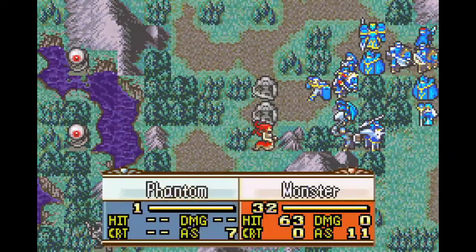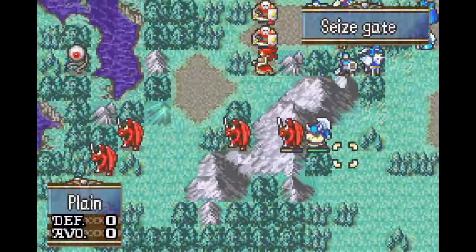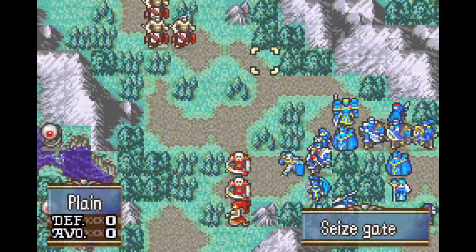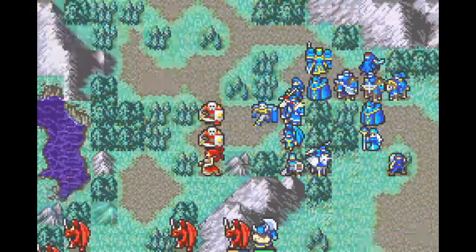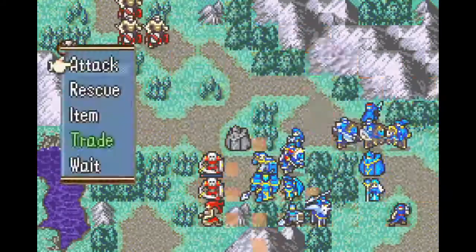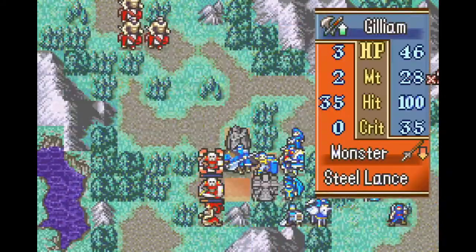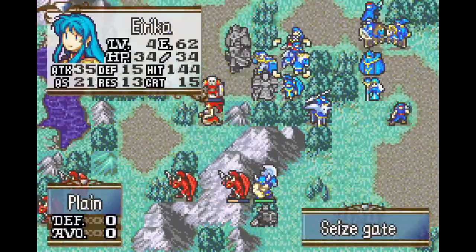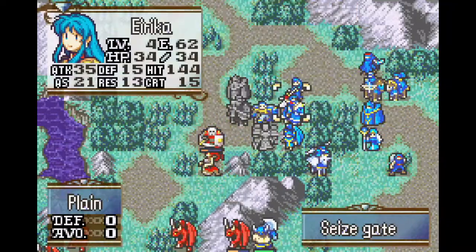There's still a high number of centaurs charging in from the top, as well as the monsters I have to deal with on the south. However, all of the centaurs have a fairly poor hit rate, given that they use weapons such as steel axes. Since this chapter has plenty of defensive terrain available, pretty much any of my fast units can dodge tank that at zero risk. In fact, many of the enemies in this chapter aren't very dangerous, making the chapter feel like kind of a victory lap.